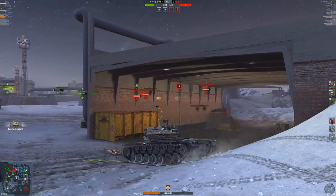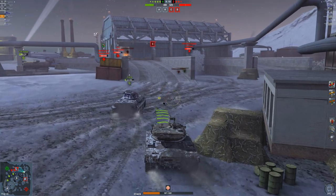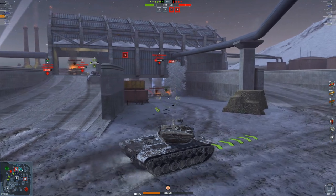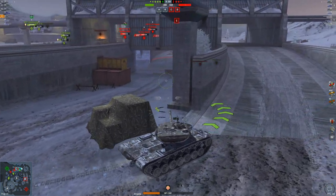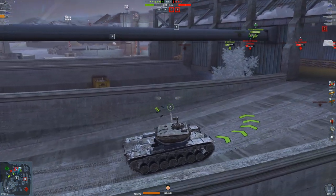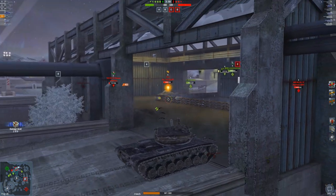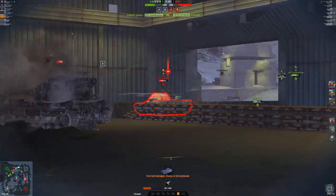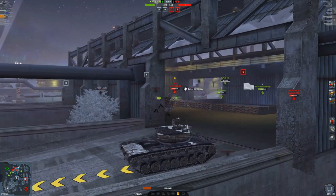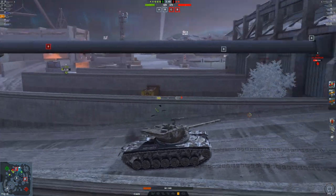Let's reload our clip one more time — 10 seconds to go. We know the 183 is off to the side, and I'm hoping our E-50M will distract the 183 so I can take advantage. Now that the E-50M fired, the 183 is probably looking towards that side of the map, which means I can easily drive over here. One shell into his vehicle — let's get a shot into him one more time. Doesn't pen, so I'll just back up again. Perfect example of the 57 Heavy making a mockery of the enemy team.